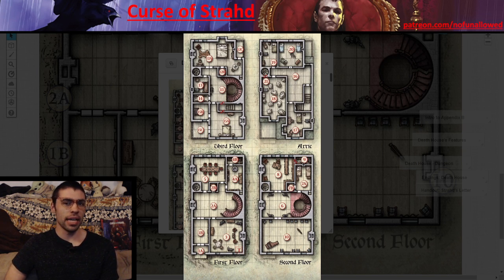Second reason not to run it: as written, Death House doesn't actually connect to the rest of the adventure. You can create connections — having the deed link to the windmill, having people know about the Durst family — but you have to work for it, or look up other creators' guides on integrating it into the broader campaign.